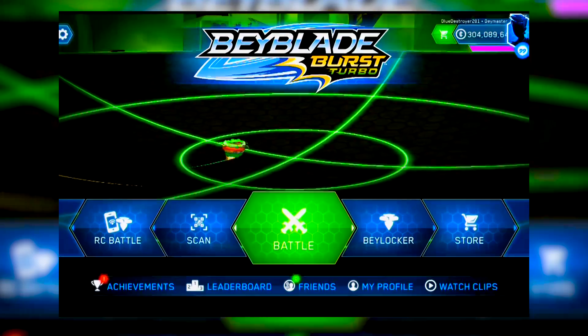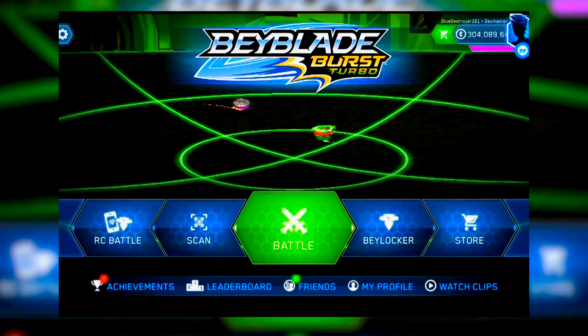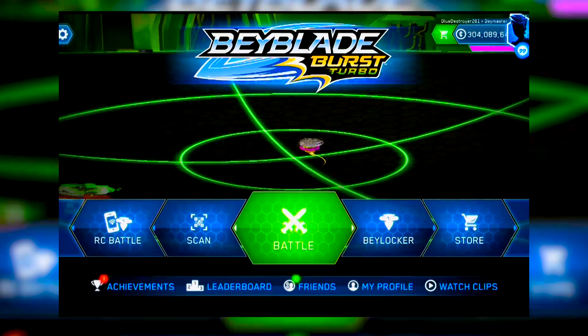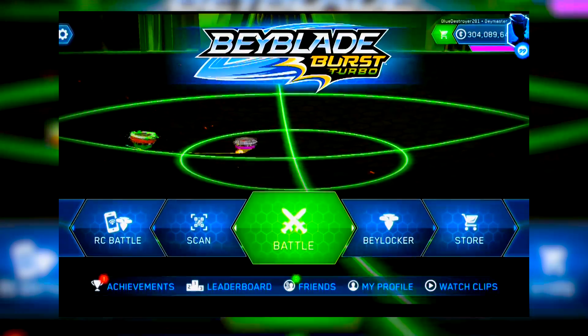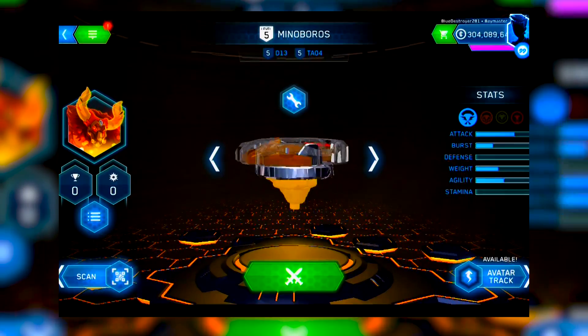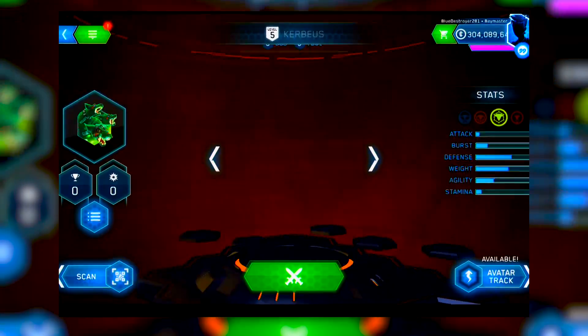We'll be showing off all of the current Turbo Switchstrike QR codes. That is right — not only will you get Regulus today, but you'll also get a Materials Genius, Orichalcum, and all that goodies.